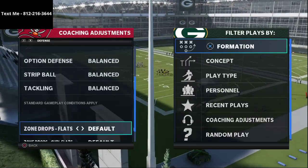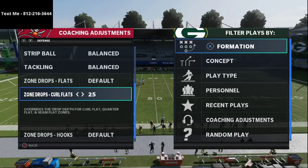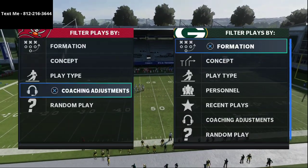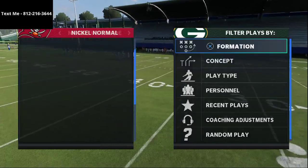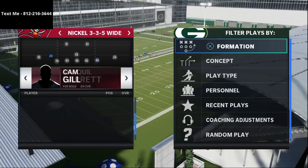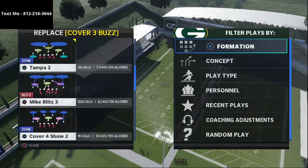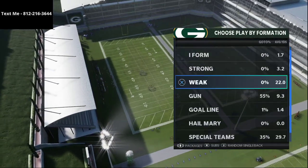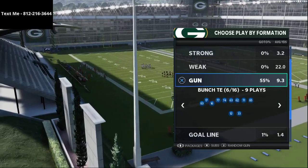I wanted to share the best passing play in all of Madden 21 and show you this through the lens of two things. We're going to do different zone drops and show you this is not just the best passing play, but it has a couple of the best passing routes in the entire game. We're going to come out in 3-3-5 wide, grab a couple of different passing linebackers, and put cover 4 or show 2 in there. We'll start with Mike Blitz 3, which is one of the best defensive plays in the entire game. This play comes from the Raiders playbook — it's PA boot over out a bunch tied in.